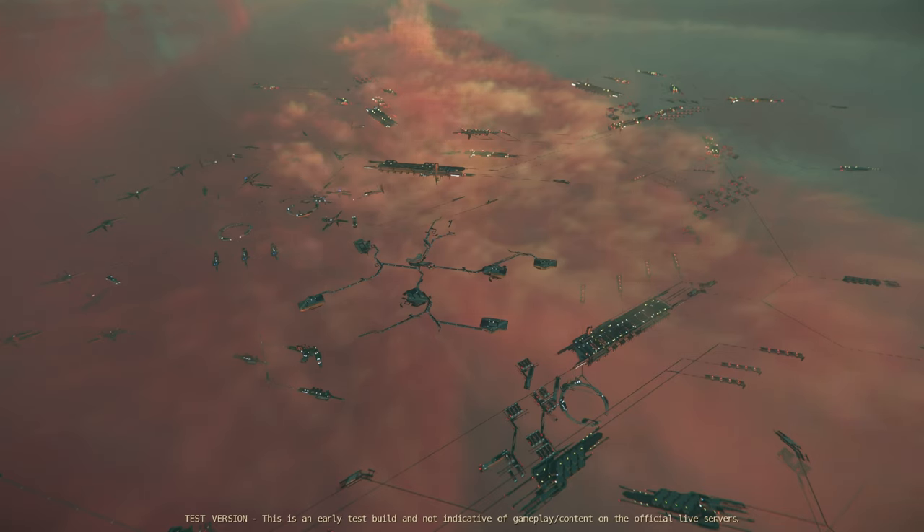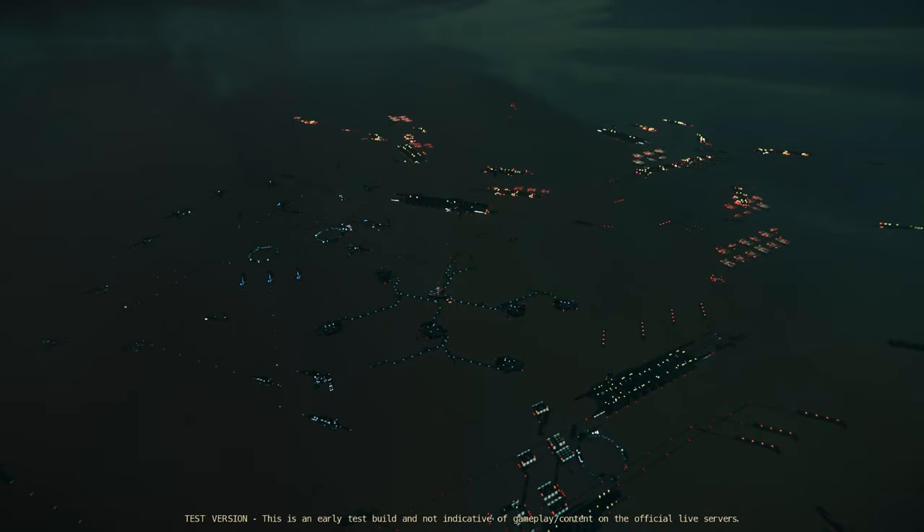While it may seem like a small issue, a lot of players have a hard time finding the spaceport in Orison. As you see here, they have added one blinking light to Orison, and it is at the dead center of the spaceport. When you're here during the day, and especially at night, it is now a lot easier to find the spaceport.